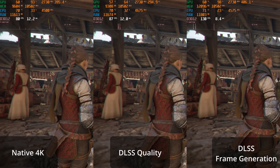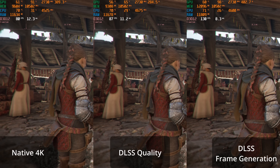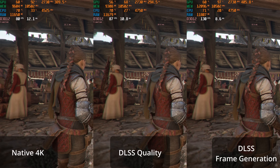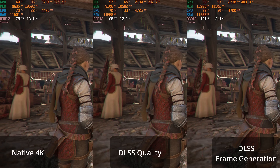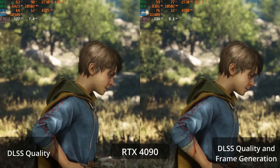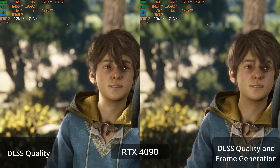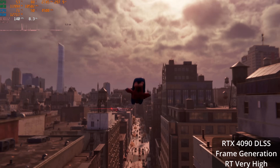I know some of you already know, but just the short version: what it does is it delays showing you a real frame that the game engine has generated in order to insert an AI-generated fake frame right before that. It does this every other frame, which is how it can almost double frame rates. Although in reality it's usually a little less than doubling, and in some cases a lot less than doubling.